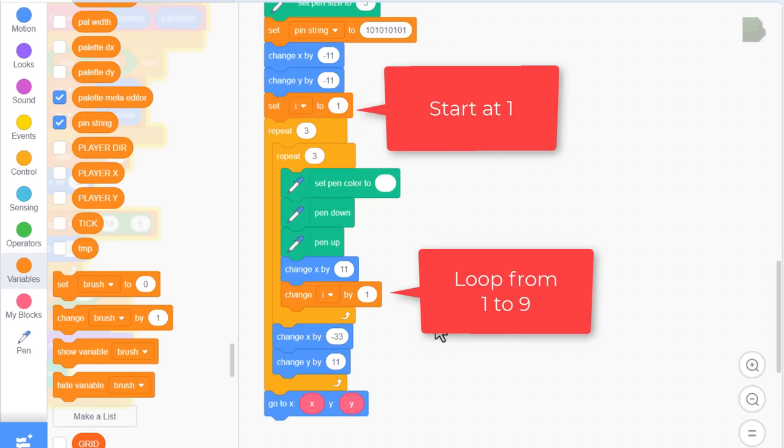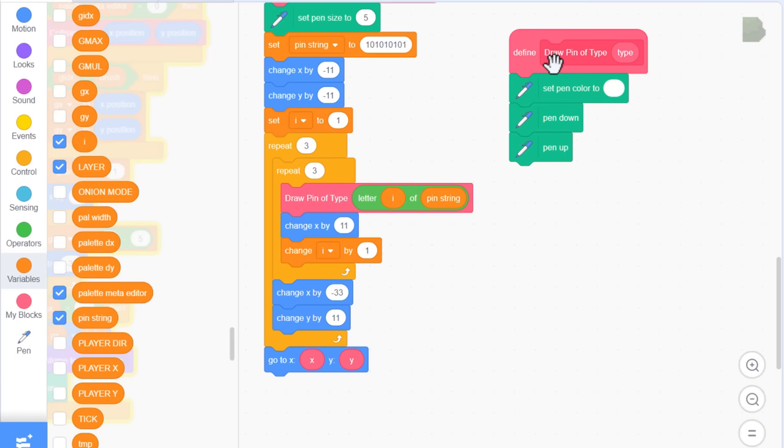Pull out the pin painting into a new custom block named draw pin of type, with the input type, run without screen refresh. This replaces the pen scripts in the repeat loops, but leave the change x and change i in the loop. Place the call to draw pin type before the change x. To get individual pin values from the pin string, use the letter of block - the letter given by our i variable, coming from pin string. Each 1 or 0 will be passed one at a time through to the pin drawing script.